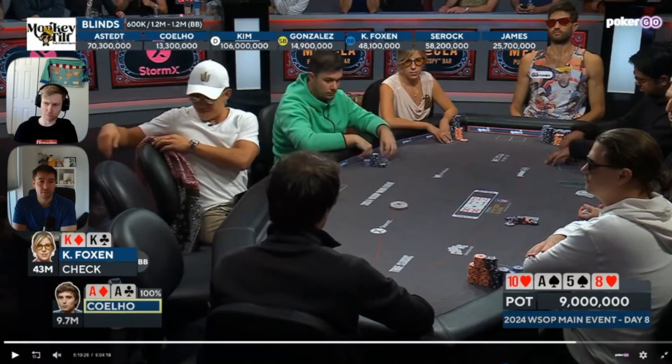A lot of the hands he'd get value from are ones where he's in a cooler situation anyway — if Kristen has pocket tens for a set, ace-5 for two pair, or pocket fives for bottom set, he's probably stacking those hands regardless. Even on a river that completes draws, there's so little behind that they'd get most of the money in. The only real upside to jamming is getting draws with equity to fold — like queen-jack with eight outs. So that's an upside to betting in general, not just jamming.